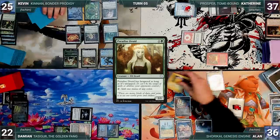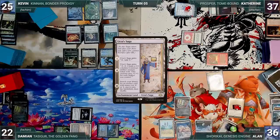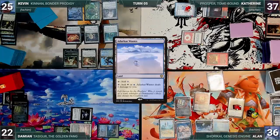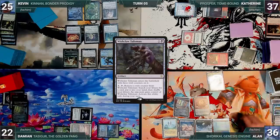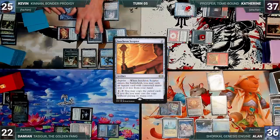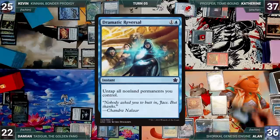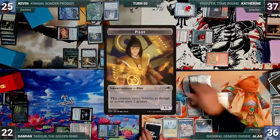The turn moves to Alan. Kevin untaps with Alan through Seedborn Muse. During his upkeep, Alan wins his Mana Crypt flip and doesn't pay for his pilot through Tabernacle. In his first main phase Urza's Saga triggers — he floats mana, sacrifices it, fetching up a Sol Ring. He plays an Adarkar Wastes, then uses his floating mana to activate Wishclaw Talisman fetching up a card and giving Wishclaw back to Katherine. He casts an Isochron Scepter. In response, Kevin activates Kenrith looking for an answer — he looks at the top five and fails to find.